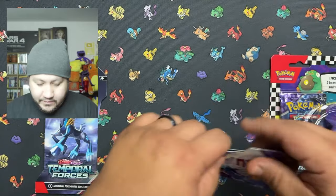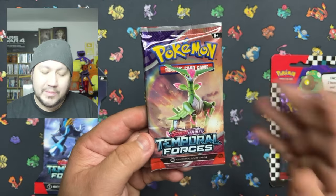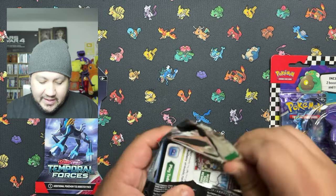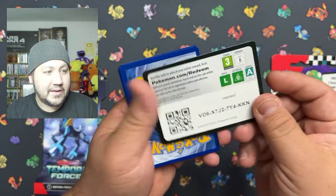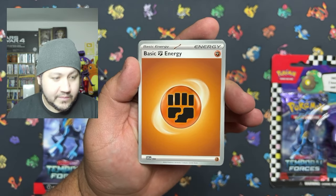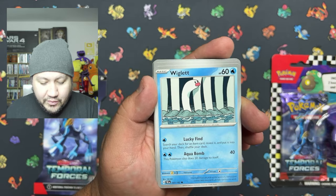Temporal Forces - I love the set, I'm not gonna lie. Twilight Masquerade I like a little bit better, but Temporal Forces is still a beautiful set. Let's see if we can get some hits out of these blisters. First pack - there's the code card for you guys, let's get right into it and see what kind of hits we can get.